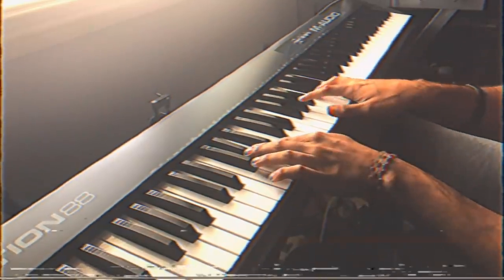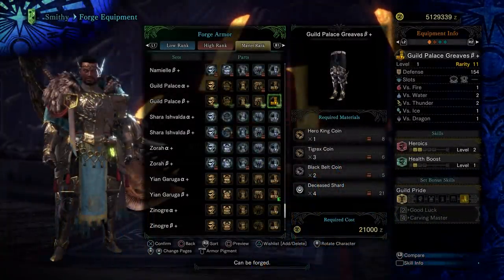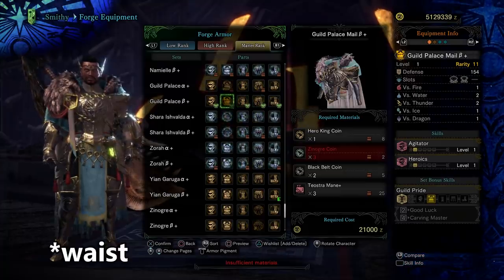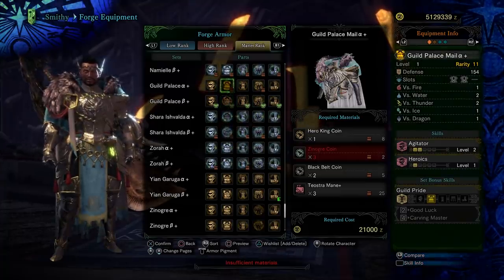What I really appreciate about this set is: one, how easy it is to make the individual pieces, and two, its mix set potential. If you're not MR100 or haven't delved deep into the Guiding Lands to unlock certain monster gear, or haven't maxed out your Challenger charm, or just have some really bad RNG, pieces of the set can help fill those gaps.